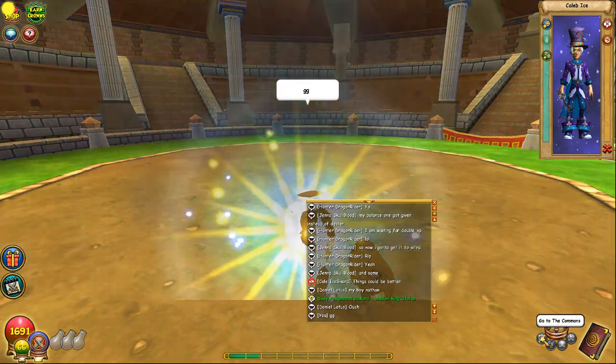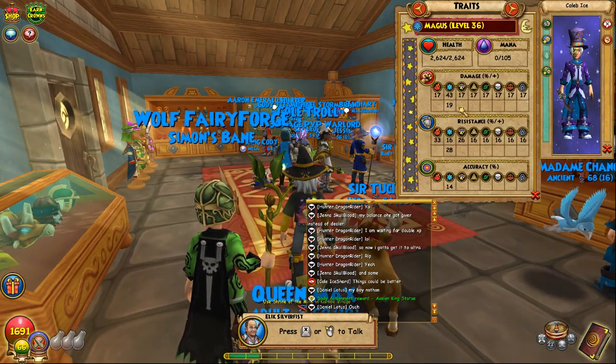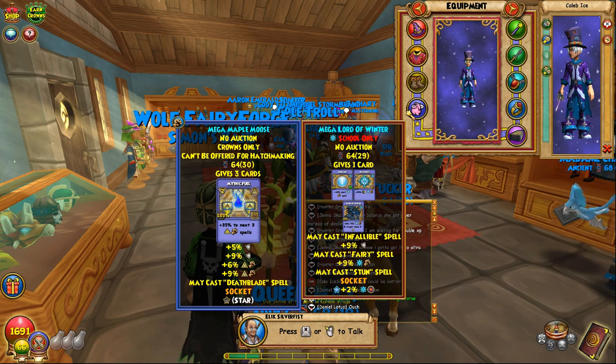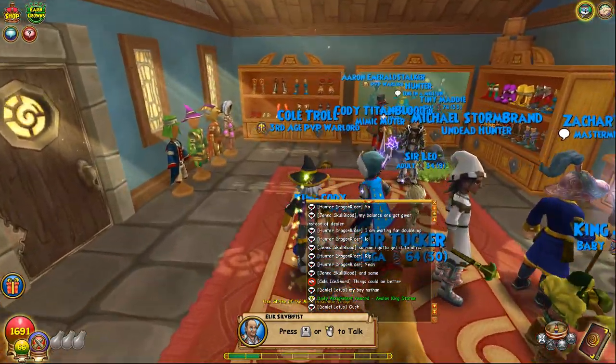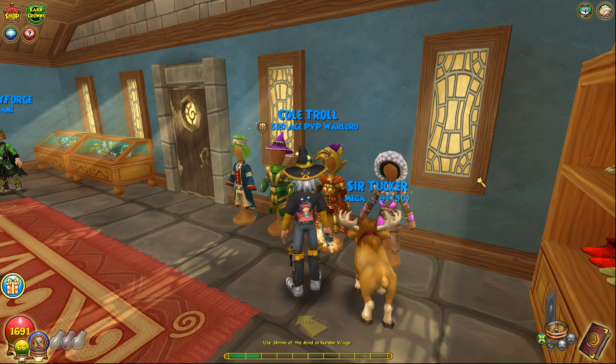That did so much damage, holy crap. I could have just used Keeper of the Flame honestly, I didn't even have to go that far. Let's look at his stats — yeah, I don't know what's up with his resist, maybe his pet isn't good. It's his gear though, he could have better gear. But Caleb Ice, good game man. My strategy didn't work out, but that Medusa did mass damage. I hope you guys enjoyed the PvP video — drop a like, subscribe to the channel. My name is Nathan, or Nathan the Wiz, catch y'all in the next video. Peace out, love you all, stay on that Wiz grind!